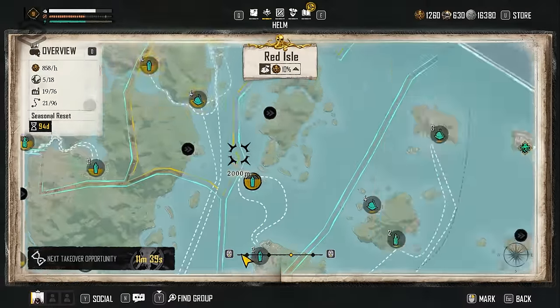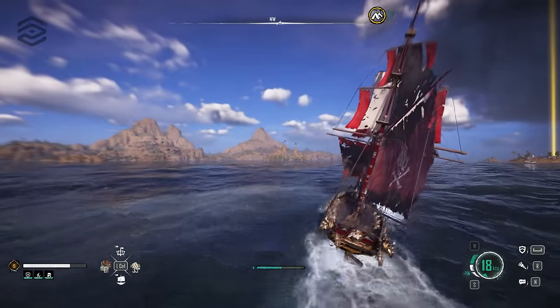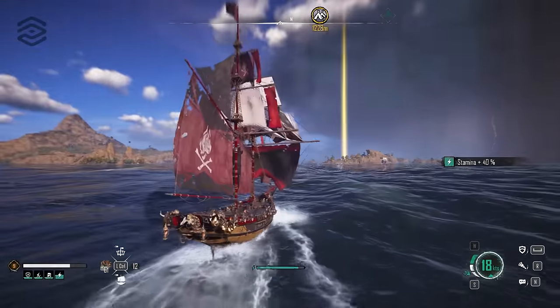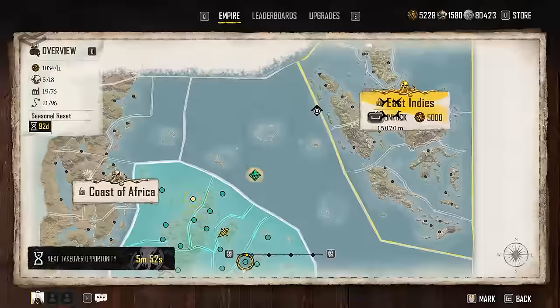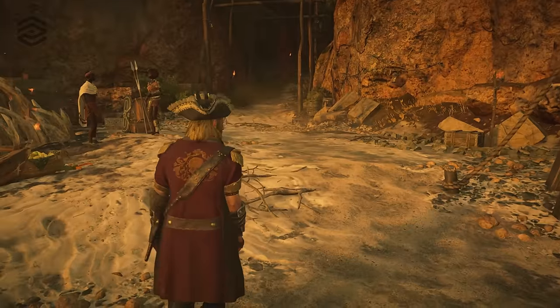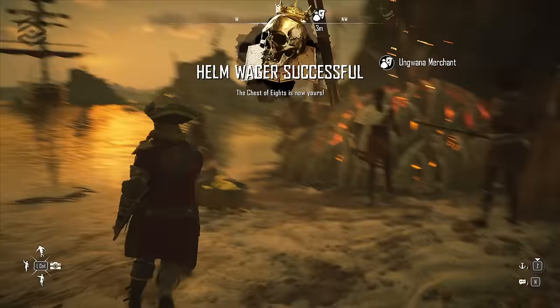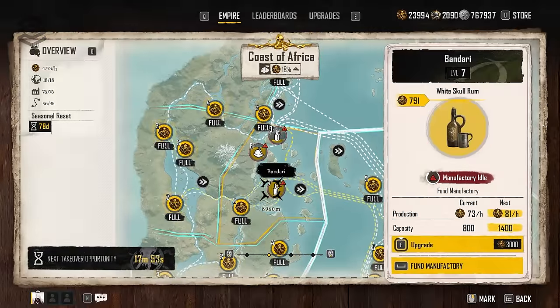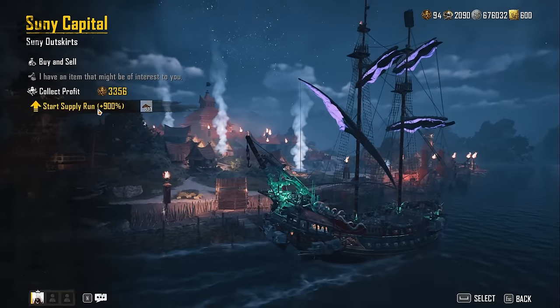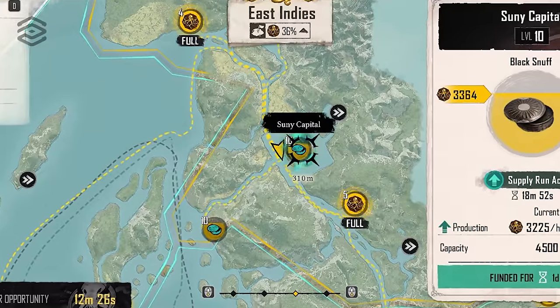Stage 2: you have a solid industry set up in the Red Isles and you're wondering what is the best way to reinvest your pieces of 8, which region to open up next, or whether you should be getting the Sandbook schematic. Stage 3: you've opened up a second region and are wondering how to best play and uncover the field. Stage 4: you're wanting to make big deposits, 50 to 100,000 pieces of 8 in a single run. Stage 5 is unlocking that third region and expanding your empire. Stage 6 is when all your factories are level 10 and upgrades are maxed, where you can crank out 200 to 600,000 pieces of 8 every day.